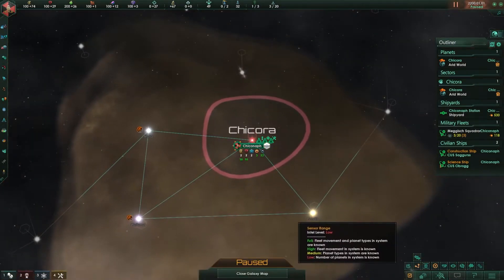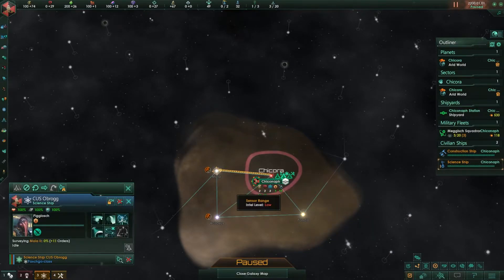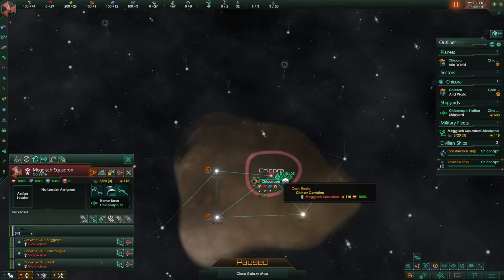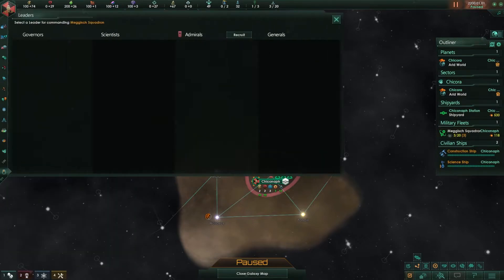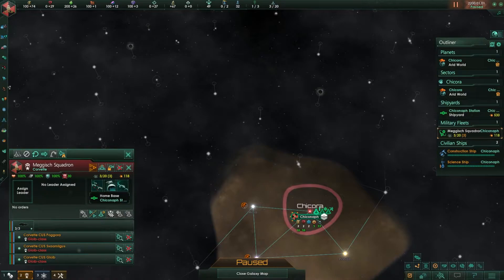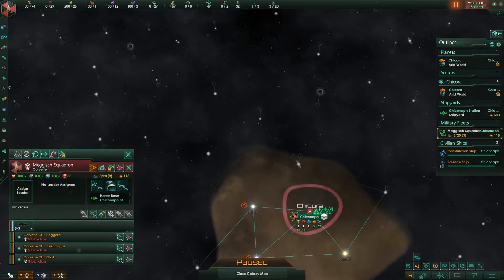Before unpausing I also like to assign projects to my construction ship and science ship. I usually can't build mining stations yet but I have enough to build a research station, so I get that going. I'll send the science ship out right away to check the first system with the colony planet. I'll probably build another science ship to explore in the other direction. For my fleet, I like to assign an admiral right away so he can start gaining experience, but I don't have enough unity yet. Fleets do give a little additional influence through power projection — I'm getting 0.24 from this one, so it's worthwhile keeping since I like to expand quickly in the early game.